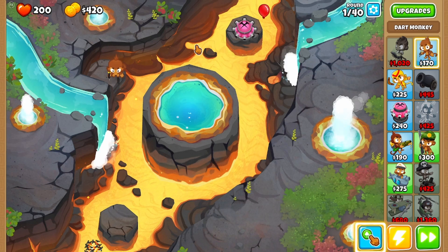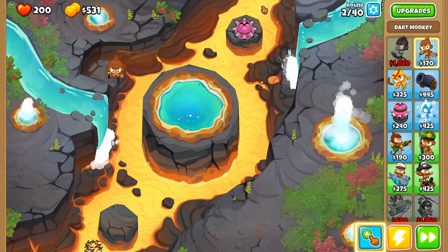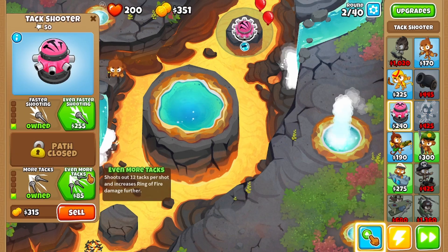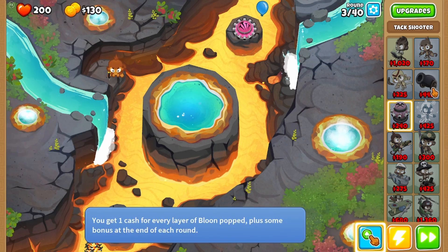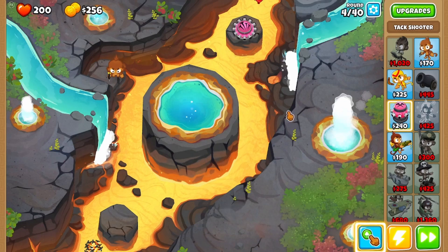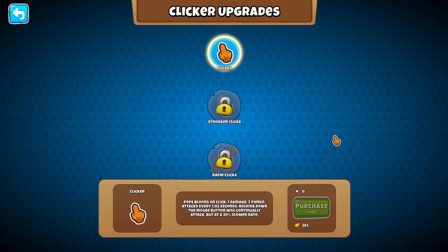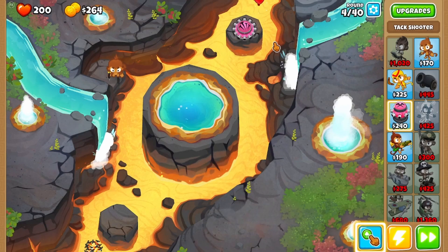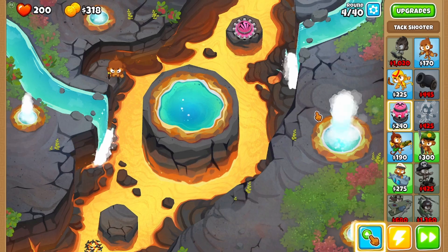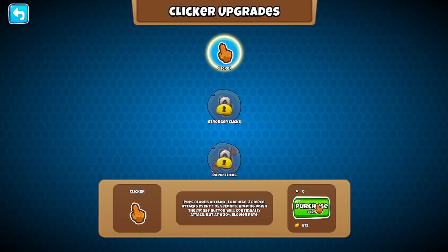I'll have to wait for some balloons to get by so I can actually see how this clicker works. I'm just spam clicking now — I don't even know if I'm doing anything. So now I understand this mod: you have to buy the clicker itself and I haven't done that yet, so that's why I wasn't doing anything. We have to save up to 425. Okay, we have the money necessary for the clicker — purchased!